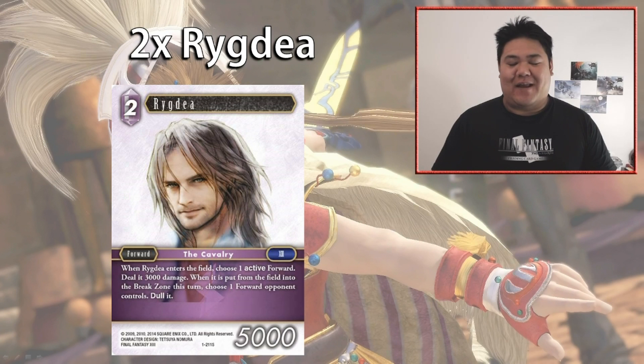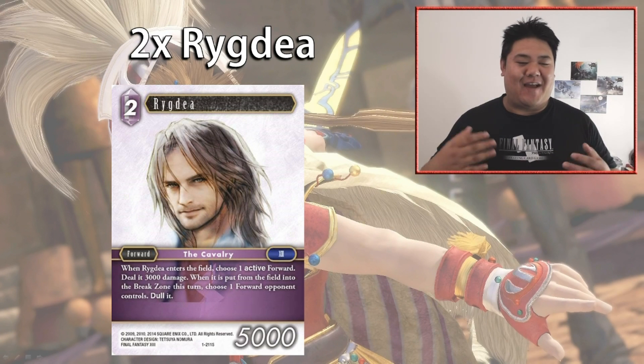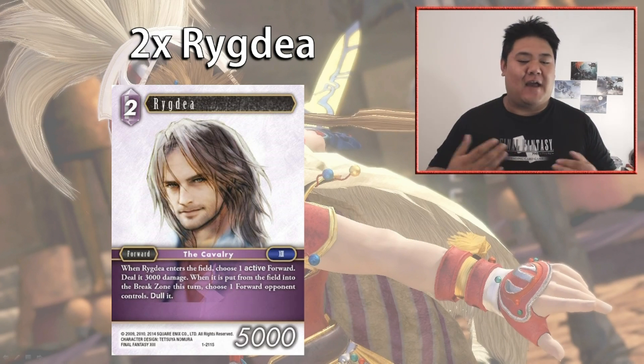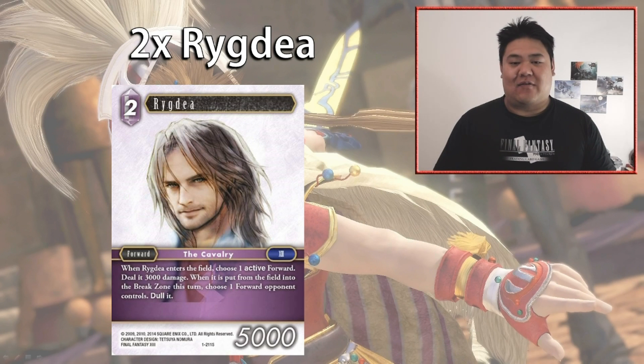Of course you don't run Al'Cid unless you have another card to pair with it. This deck uses two copies of Riggdar — when it comes into play it deals 3,000 damage to an active forward, and if you kill that forward your opponent has to dull one of their forwards as well. At two-cost for 5,000 power it's on curve, synergizes with Al'Cid, and with Red Mage you can haste it through for a lot of damage.